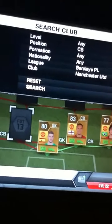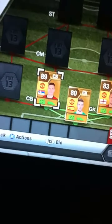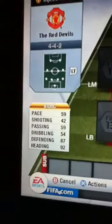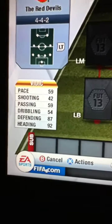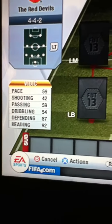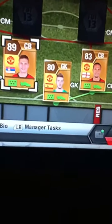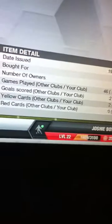Next we've got Vidic. He's a brilliant defender with 59 pace, 42 shooting, 59 passing, 54 dribbling, 87 defending and 92 heading. He cost me quite a lot — 128k — so really expensive, but worth it.